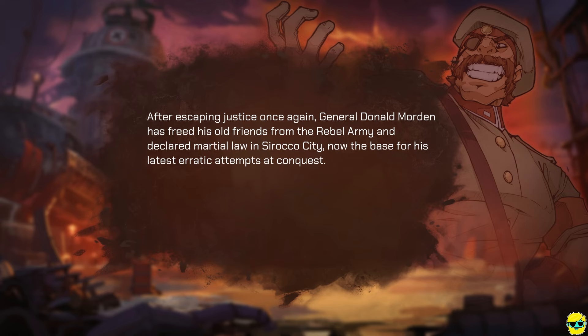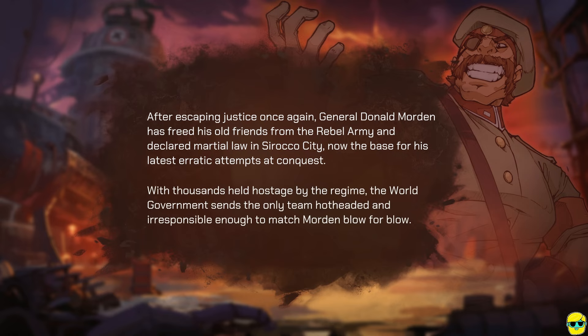After escaping justice once again, General Dolom Morton has freed his old friends from the Rebel Army and declared martial law in Syriko City, now the base for his latest erratic attempts at conquest. With thousands held hostage by the regime, the world government sends the only team hot-headed and irresponsible enough to match Morton blow for blow. That's us!